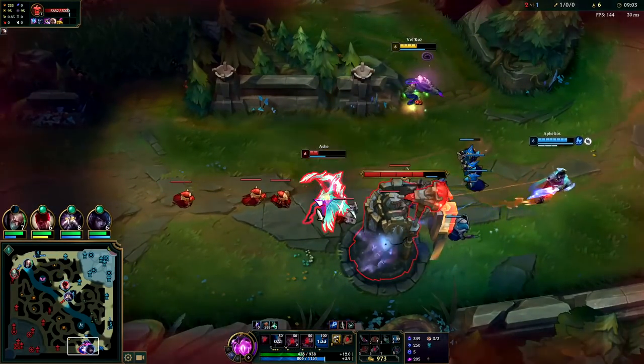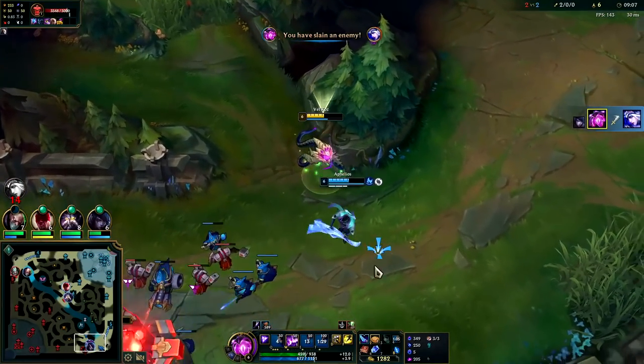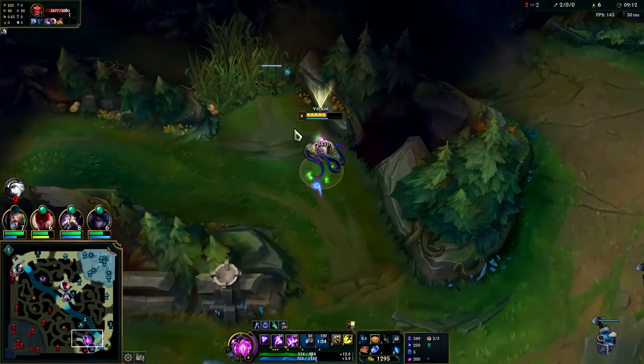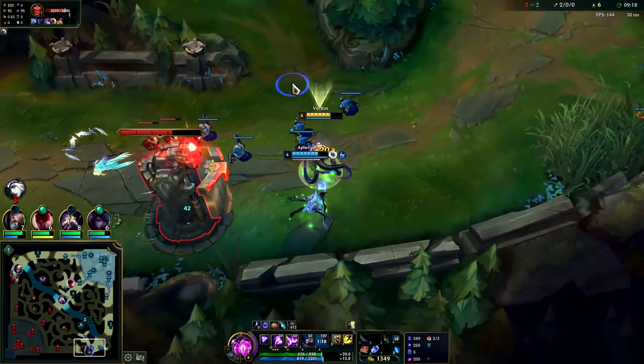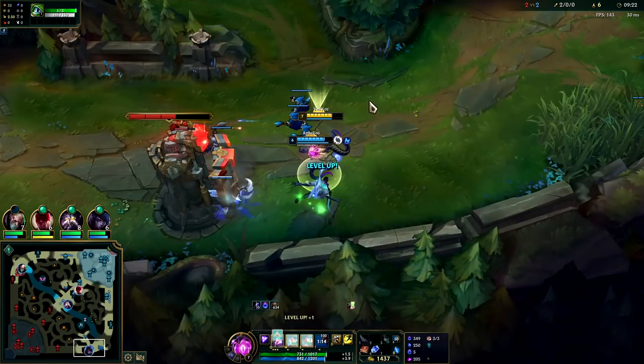She went for that with too much HP on us — maybe she thought I was going to take turret aggro, but I was sitting just on the outside. It seemed like she tried to time her R with me poking her under turret, but it didn't pan out for her. I'll pop a biscuit and get a ward down since we're past the halfway point of the lane — very important.